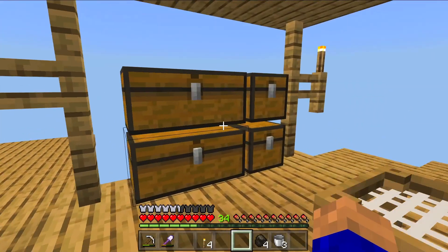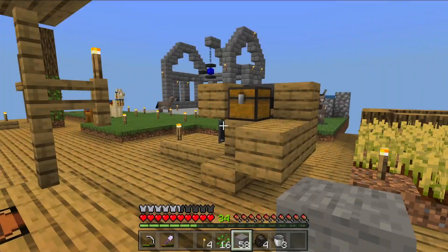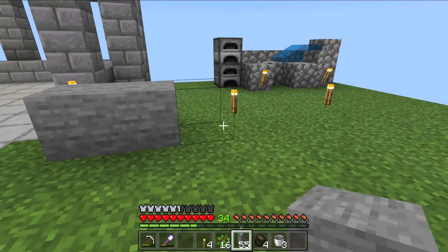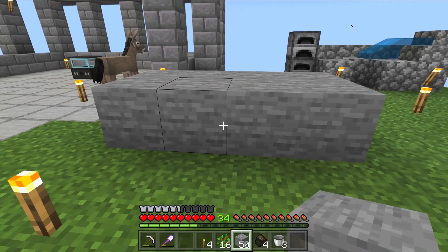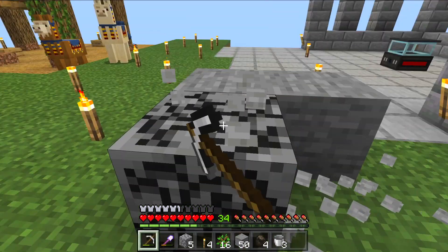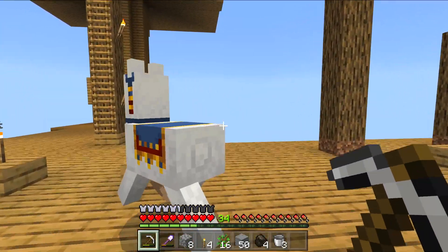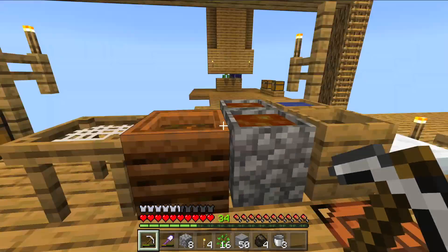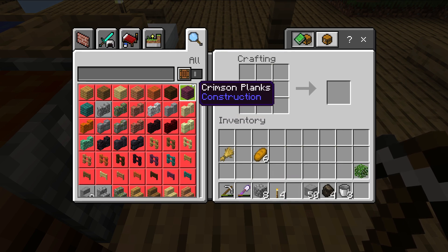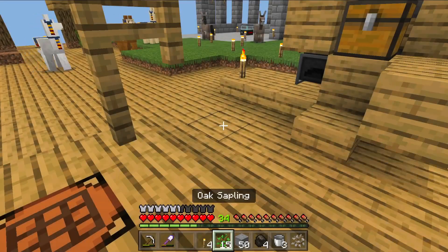We need a crafting table and some stone - I've got loads of stone because I've cut loads. I could go to the cobblestone generator. Let's get some of this down here and get our coal one working first, which is good. Once it's going - as I said, if you watch the showcase you'll know it's not overpowered, you're not just going to be rolling in diamonds straight off the bat. Drop that in there and it should give us the choice to make the coal sapling.